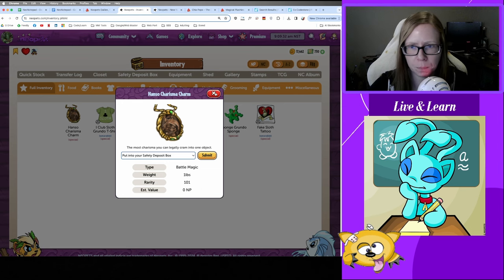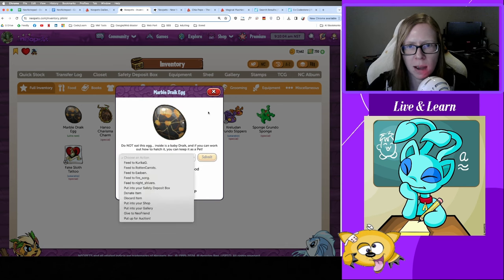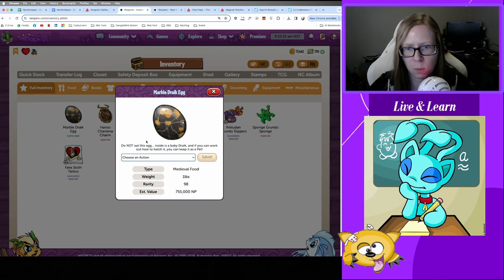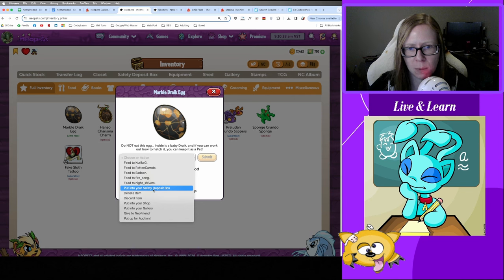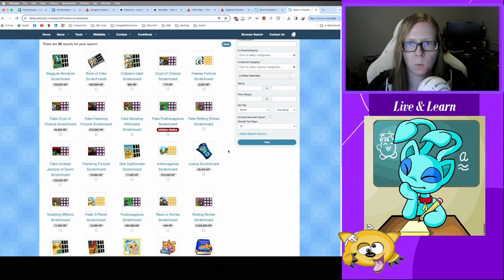Speaking of Quick Stock errors, some high-value items like a Marble Draik Egg can be accidentally fed to a pet instead of hatched, placed in your Safety Deposit Box, or added to your gallery. The asterisk with Draik eggs is that you might be going for gourmet food points on purpose, but if you want to keep it safe, make sure it's back in your Safety Deposit Box so you don't accidentally feed it to a pet.